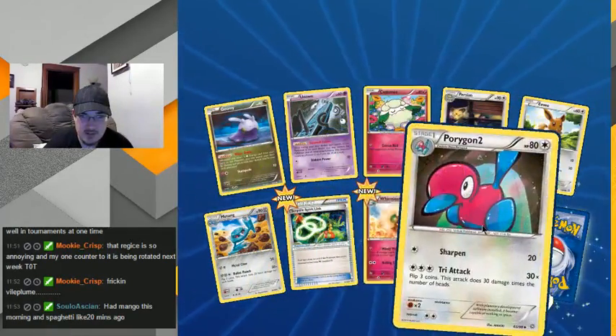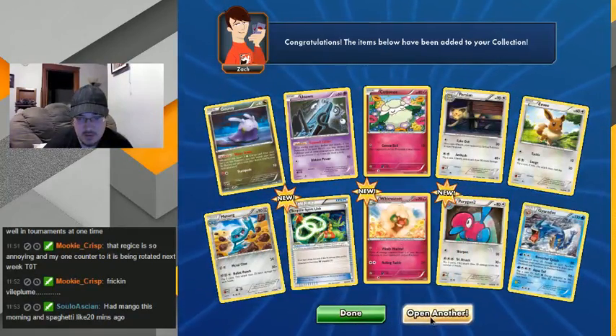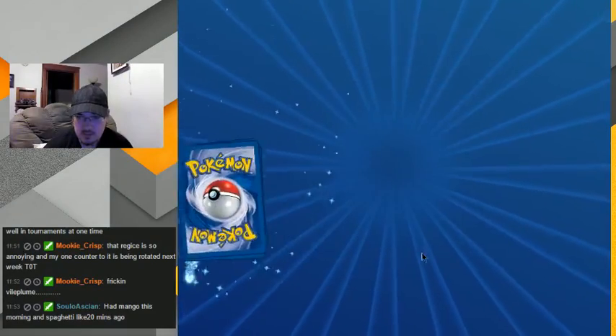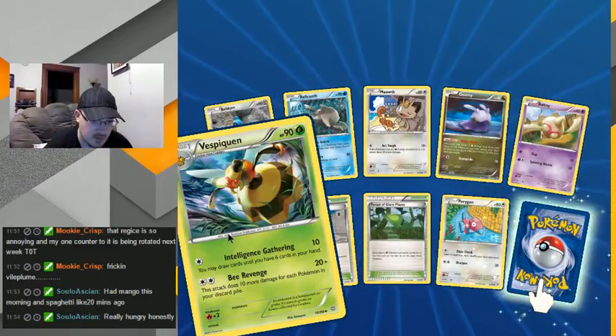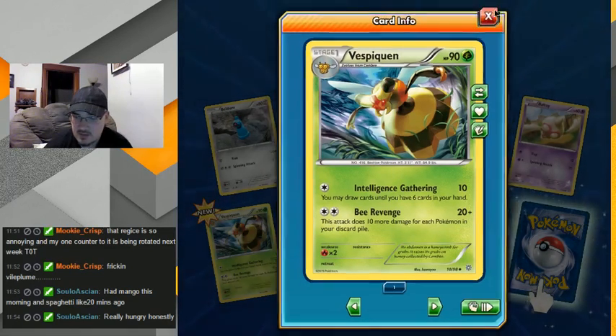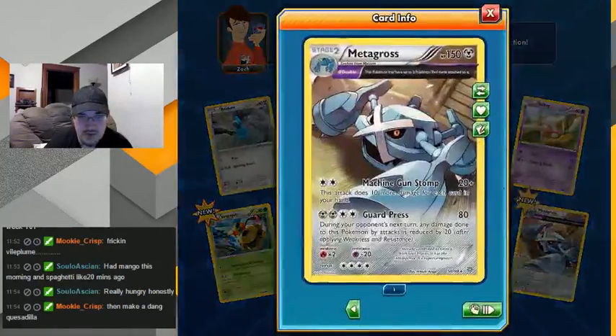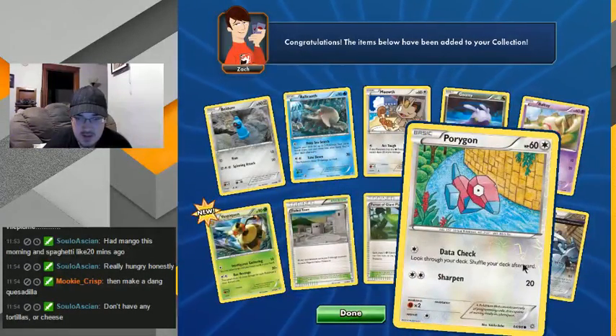Hey, another one. Man, Mandibuzz — the non-fancy art one. I had spaghetti yesterday. And Vespiquen — oh! The bee revenge one! Mookie, don't you have like a whole deck based around the bee revenge attack? Oh sweet — Machine Gun Stomp! I like the art on this one, it looks like it's out of an anime. For each card in your hand, during your opponent's next turn any damage is reduced by 20. Not bad, tanky. I like the art, I'll take it.